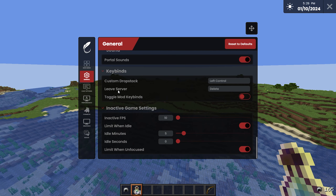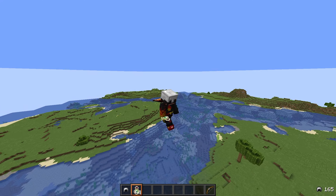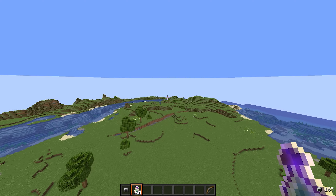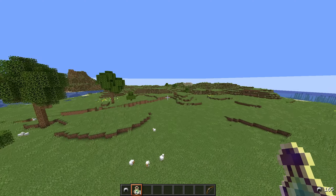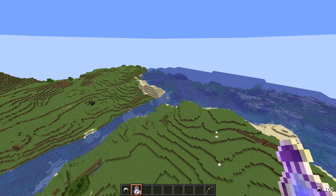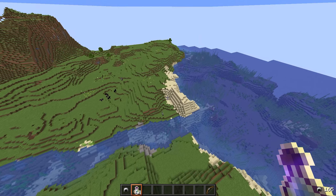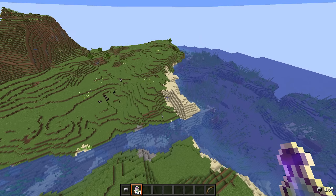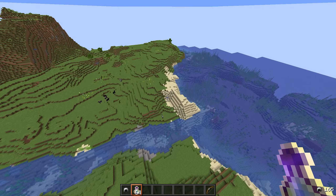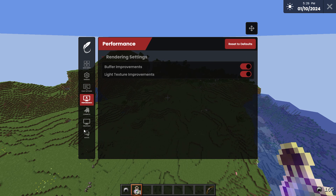The Leave Server keybind — for me it's the Delete button, though I'm not going to press it. It automatically disconnects you from the server instantly. If you're falling off something or about to fall into the void and want to get out immediately, you just press the disconnect button and leave instantly. It's one of the more useful settings.